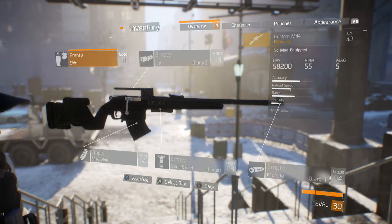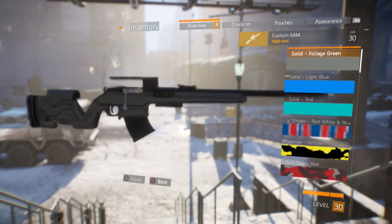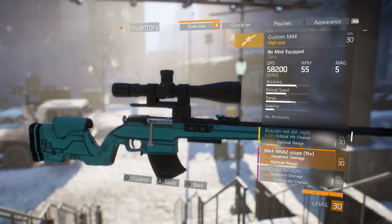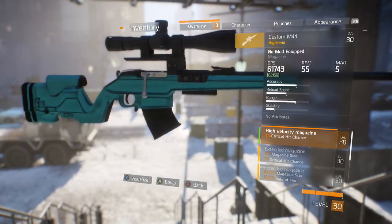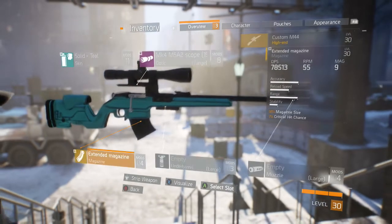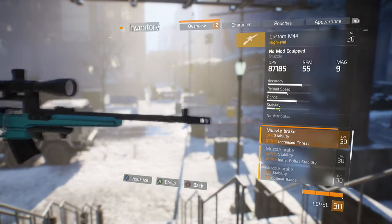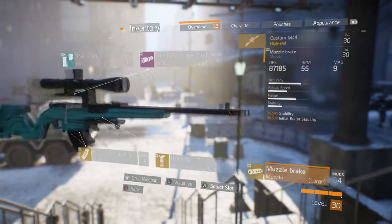We have the ability to put all the attachments on. We're going to toss a teal camo on, put a 15x scope on, an extended mag, a hand stop in OD green, and also a muzzle brake to increase the stability a little bit more.